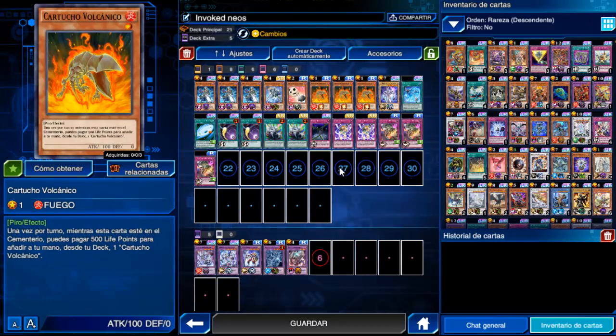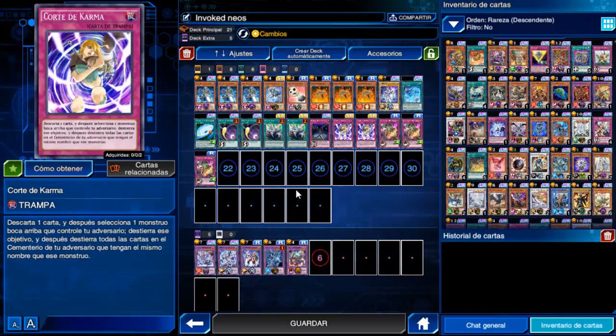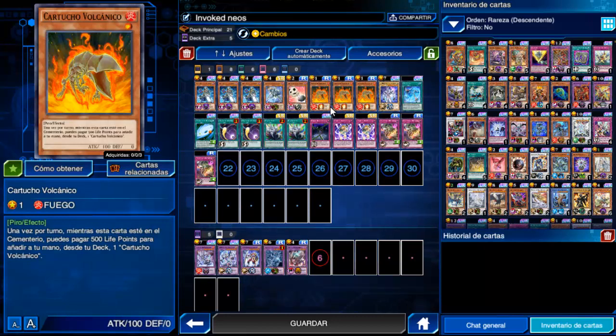Con el Engine Volcanic, puedes reciclar en cada turno al Volcanic Cell. De esta manera no pierdes recursos y puedes permitirte usar cartas como Corte de Karma, Providencia Definitiva e Ira Divina. Recuerda que si Volcanic Cell está en el Cementerio, te permitirá tomar 600 de daño para añadir otra Volcanic Cell desde el deck. Básicamente siempre vas a tener un monstruo de fuego en tu mano para descartar.